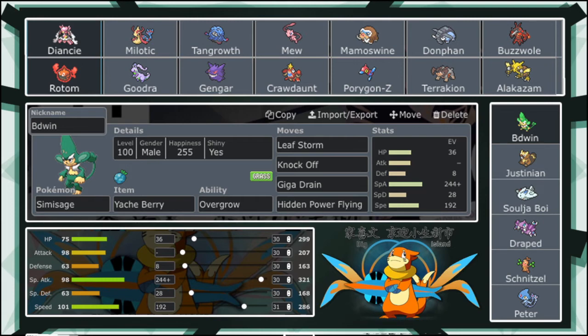After looking at Simisage and comparing it to his team — if you guys didn't already get it by now, 6 out of his 11 Pokemon are weak to Grass: Milotic, Mega Diancy, Donphan, Mamoswine, Terrakion, and Crawdaunt. Over half of his team is weak to Grass, and that's crazy. So of course Simisage had to come to this match — no question.